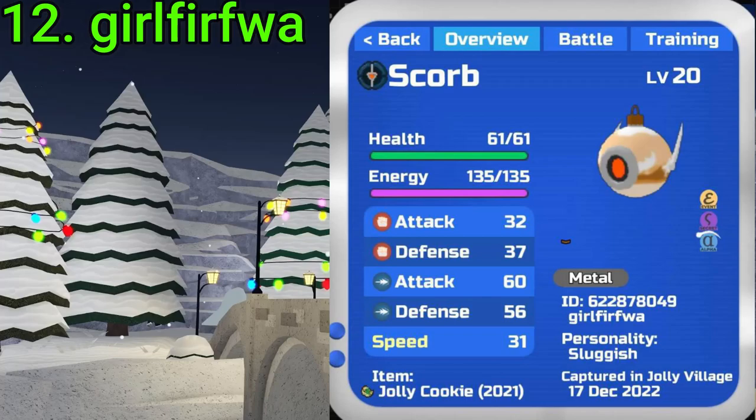12 goes to Girl Furqua. They got this during the start of the event — an Alpha Wisp SA Scorb, a Glitch Scorb with a secret ability. Very nice to have in your pocket.